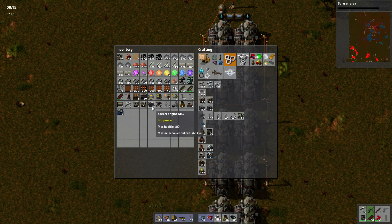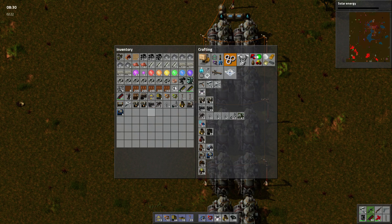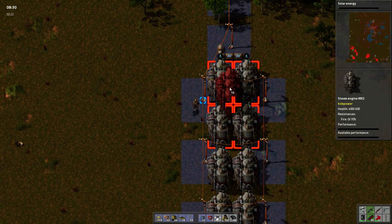So these guys produce 765 kilowatts compared to the basic ones which produce 510. 765 divided by 510 — they make 50% more power exactly. So that's good.